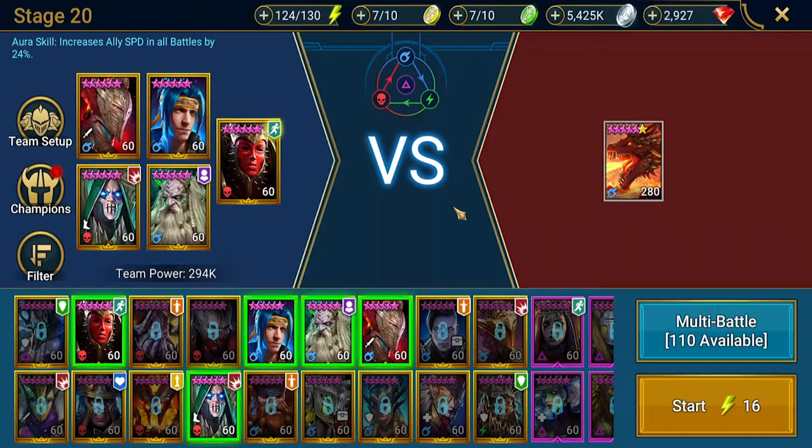We are here at stage 20 and we've got Mother Sibyl as the lead because she has a very impressive aura skill which increases all ally speed in all battles by 24. That's one of the best ally speed auras in the game, so definitely use her as your lead. This is a four-person free-to-play team with Bad-el-Kazar because frankly he's just amazing.